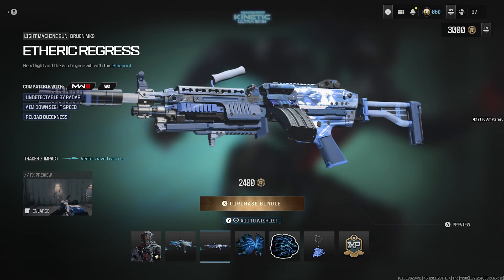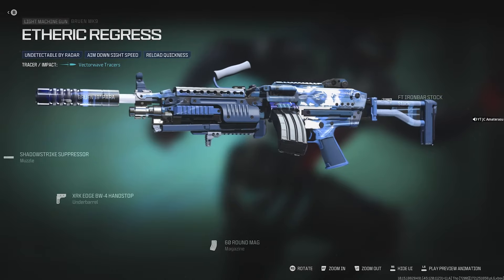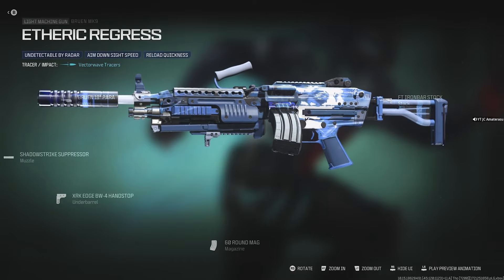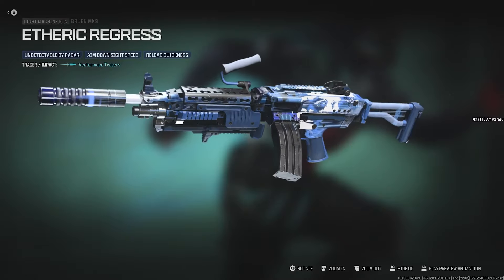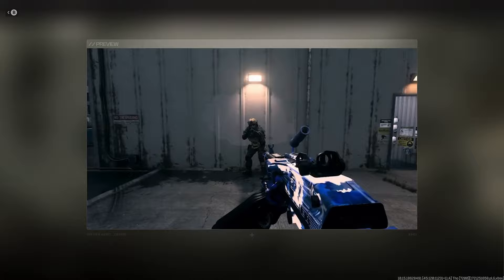Next we get the Etheric Regress for the Bruen MK9 — undetected by radar, aim-down-sight speed, and reload quickness. It's pretty tough, though there's no animation on this one. It has five attachments and 60 rounds. It's like a Russian LMG brewing class — actually pretty tough.